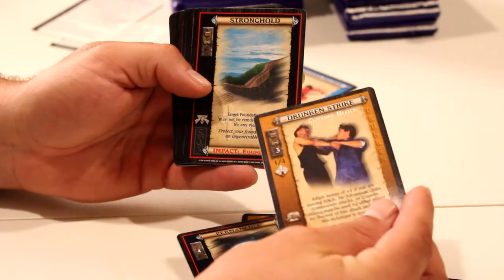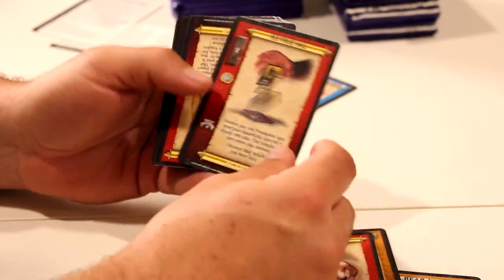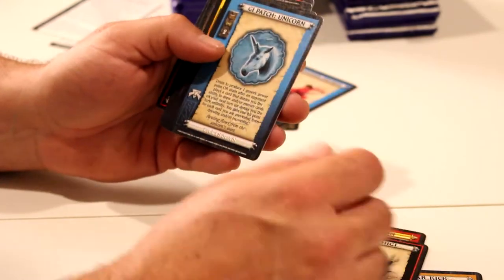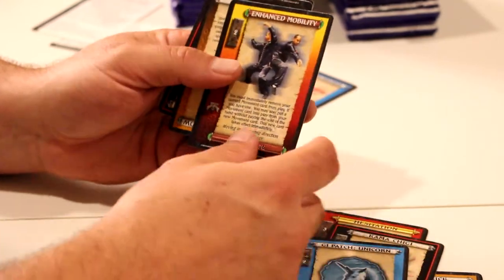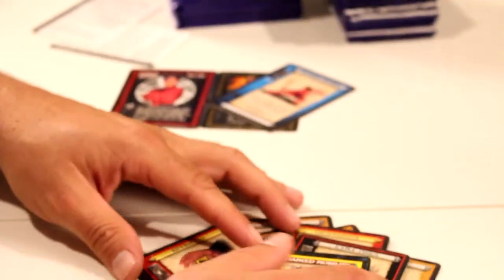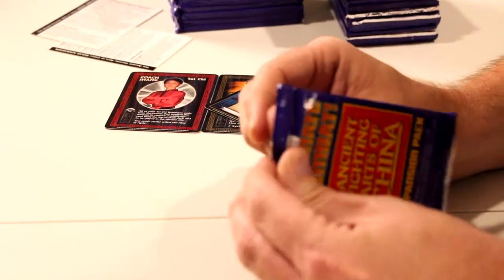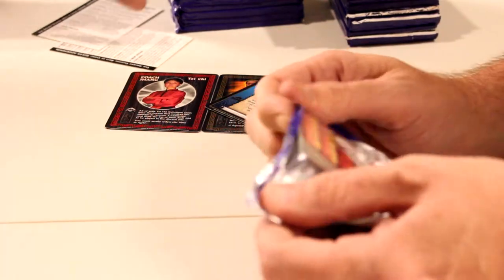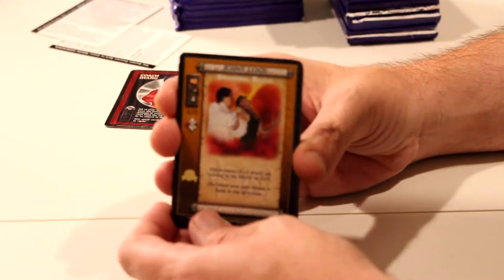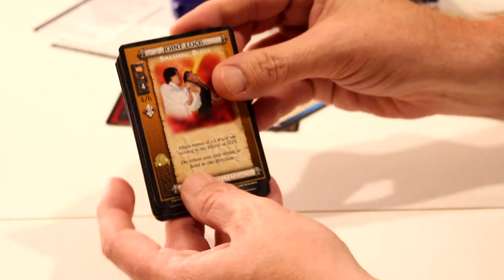We got the Drunken Strike — we're heading for that right now, in the stronghold with our Psychic Delay and we're breaking fourth walls again. We got some Hesitation in our Karma Cheap G with our G1 patch, with our Enhanced Mobility. The Ankle Trap Throw, and we're gonna end on a Basic Attack because I've already got you beat down. Basic — that's all you got left to do. You're basic. I think that's an insult these days.